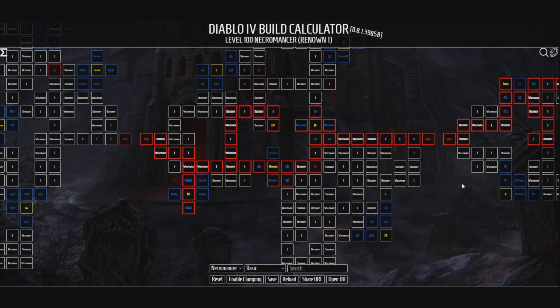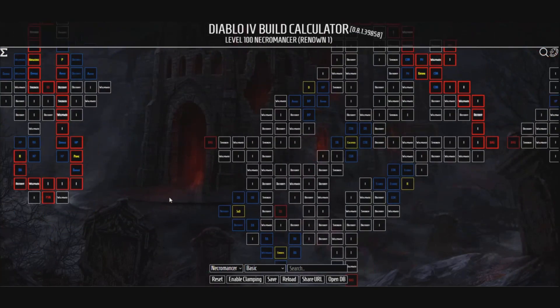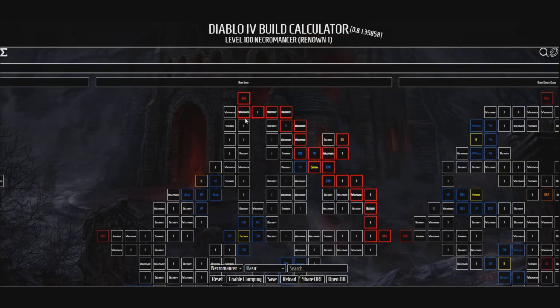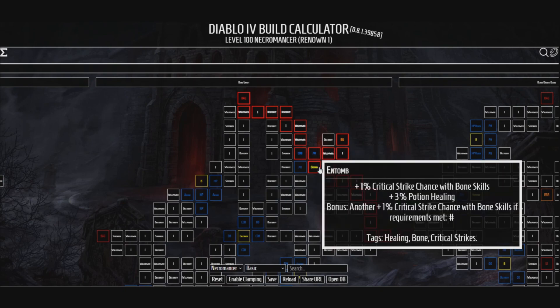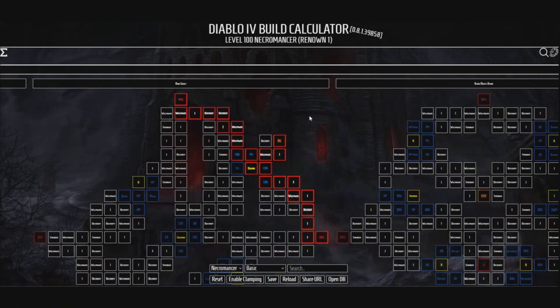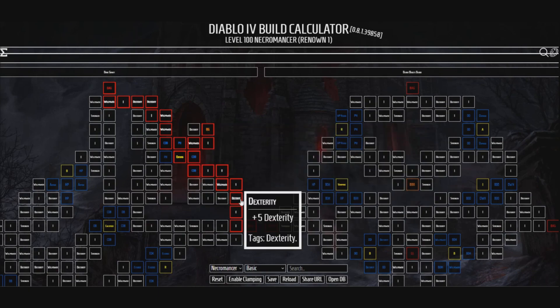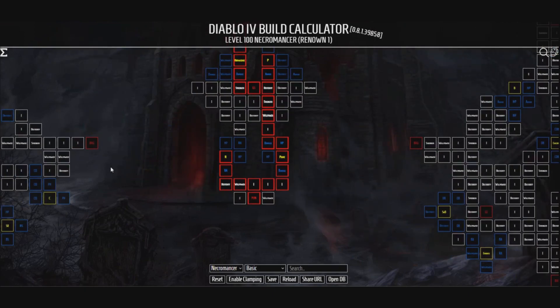Either one of those first — both are fine, in my opinion. The other ones we want to spend more time in, so this is going to give us the most benefits as early on as possible before we hit level 100. We're going to come back over to this board attachment, hit this one node right here for a little extra critical hit chance. Then we're going to get our next legendary node, Bone Graff — hitting enemies with Bone Skills is going to get us extra damage up to 7.5%, and up to 22.5% maximum essence, which means we're going to be able to use more Bone Skills. Now we're going to get out of there and make our most efficient way through all of these nodes.